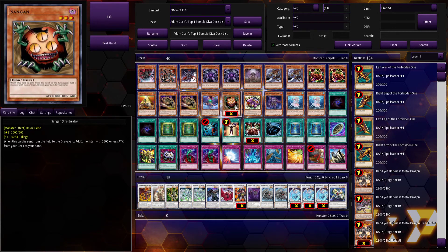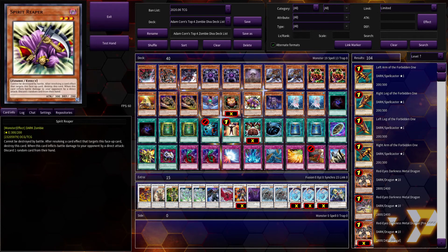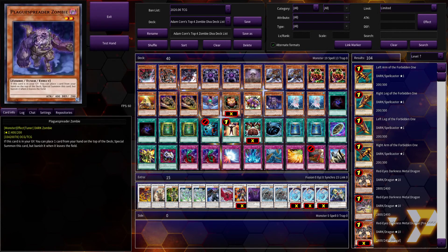Spirit Reaper is another card that was limited at one point — alongside Marshmallon, another card that couldn't be destroyed by battle. Spirit Reaper was also interesting in that when it dealt direct battle damage to your opponent, it discarded a random card from their hand. Having a bit of hand control on top of a monster that can't really be destroyed by battle was super good, especially since you're playing a lot of synchro monsters and you wanted something sticky. Spirit Reaper is the definition of a super sticky monster.